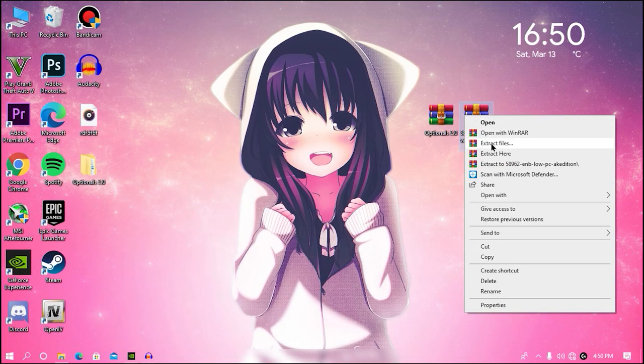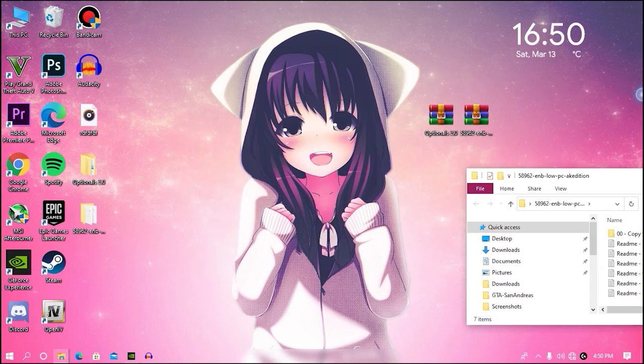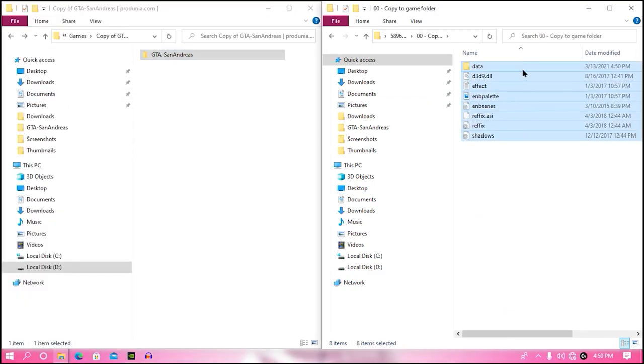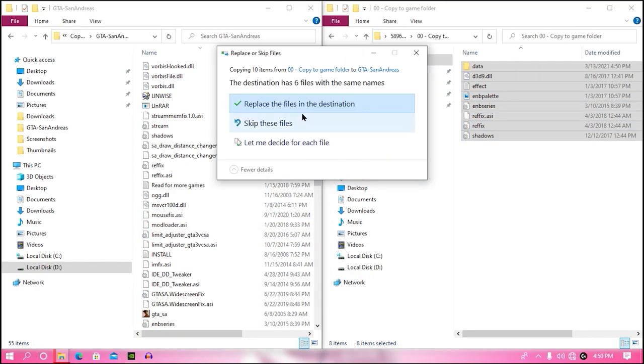Now minimize or close both windows and extract the main mod. It's very easy to install — no need to worry. Open your game directory and the extracted mod folder, then drag and drop all the mod files into your game directory.